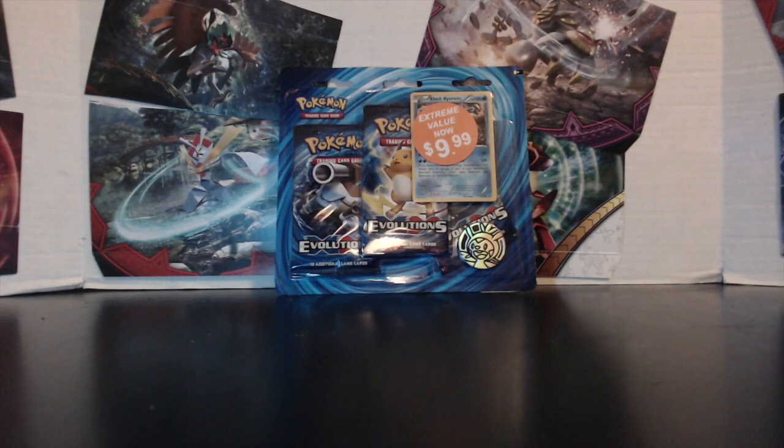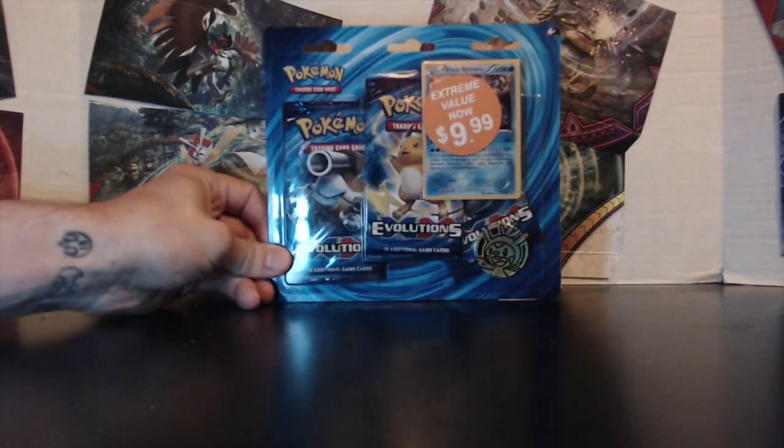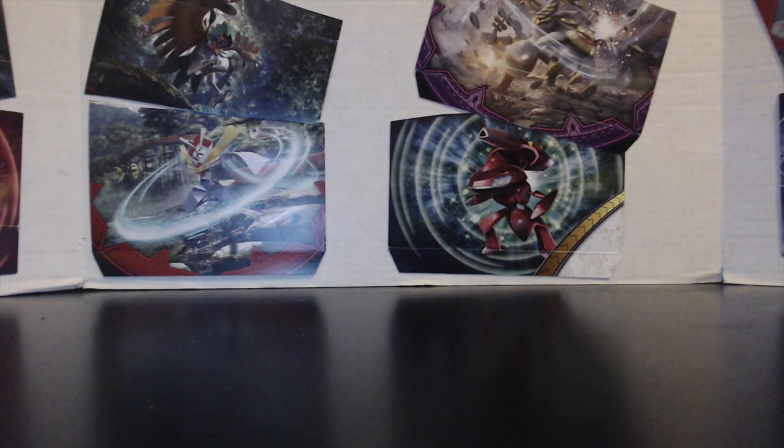We have this Evolutions blister pack with Black Kyurem as the promo, a Chespin coin, and Preston the Chespin. It is $9.99 — where did you buy this? Target. So this is what we are opening for you today; it has three Evolutions packs.